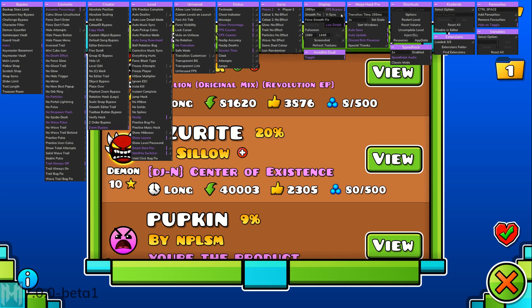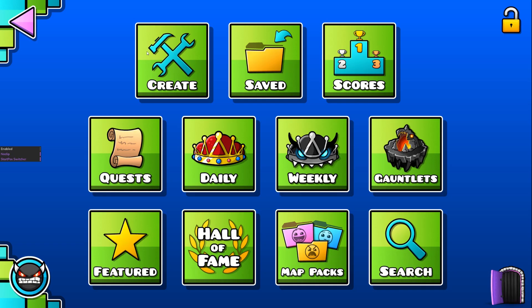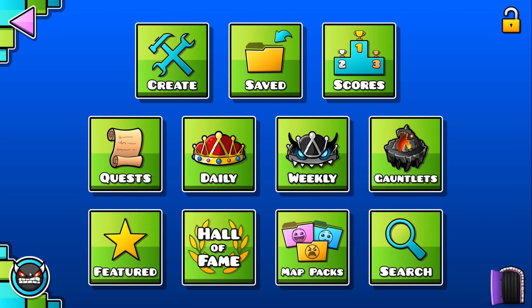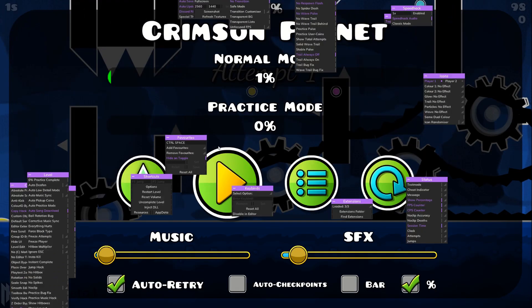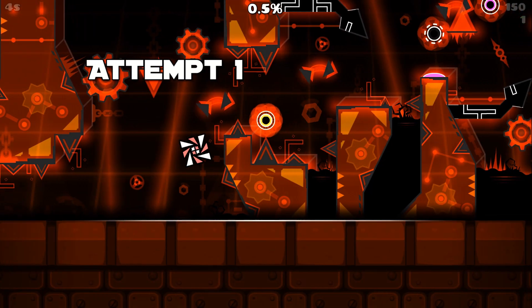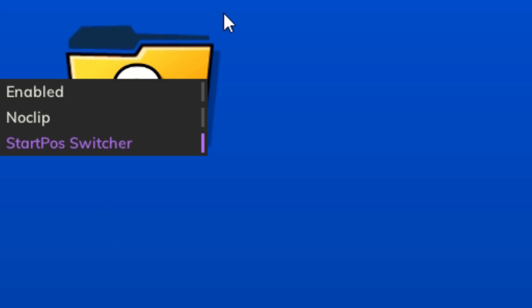There's also a Favorites feature — you can add any hack to your favorites and access them via a hotkey (default: Control+Space). There's also an integrated Extreme Demon Roulette, which works exactly like the website but is much more convenient since you don't have to alt-tab. That's also an incredibly cool feature.